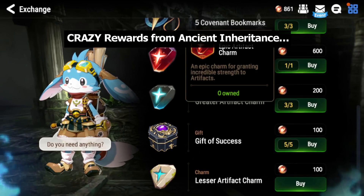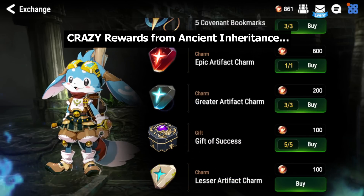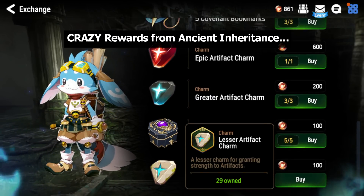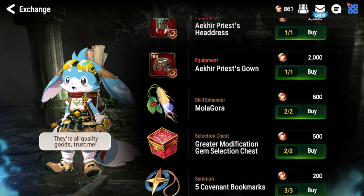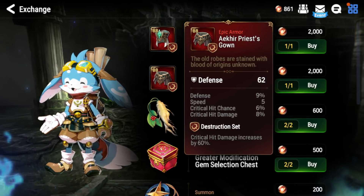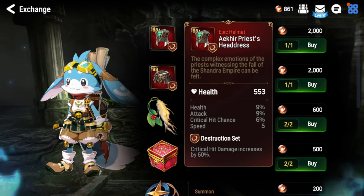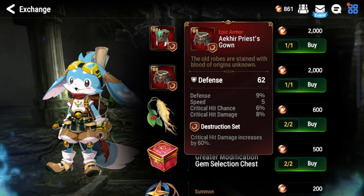From the shop you can get very nice stuff — artifact charms, which are great. The epics and greater ones are limited so you can only get a few, but there will be unlimited lesser ones. This is a very good source of artifact charms. You also get bookmarks, greater modification gem selection chests, and molagoras, which are always good.